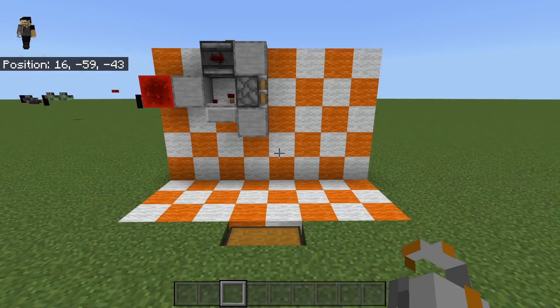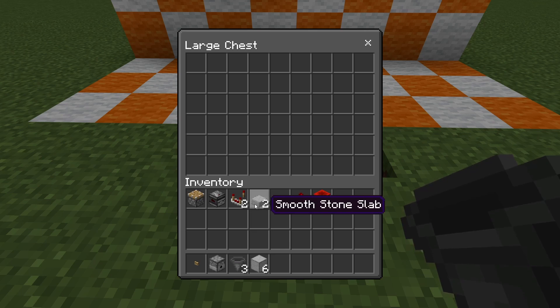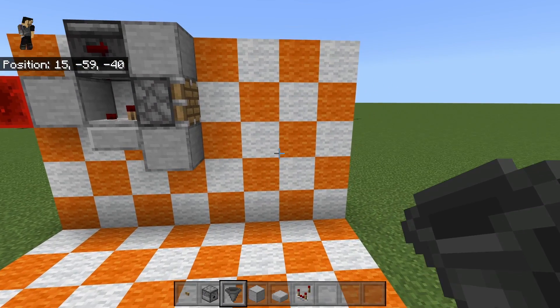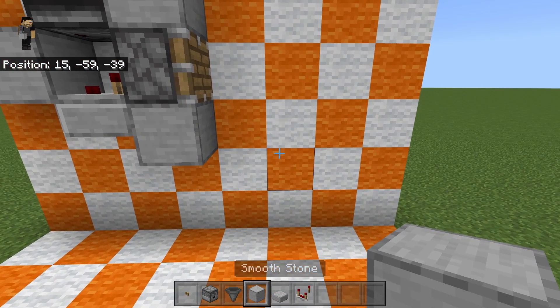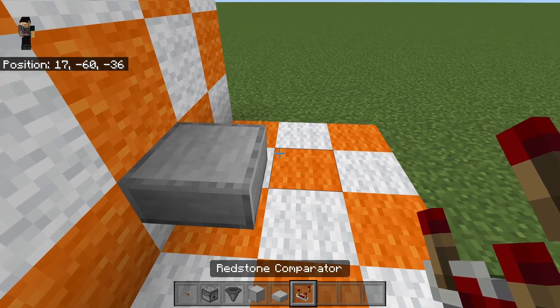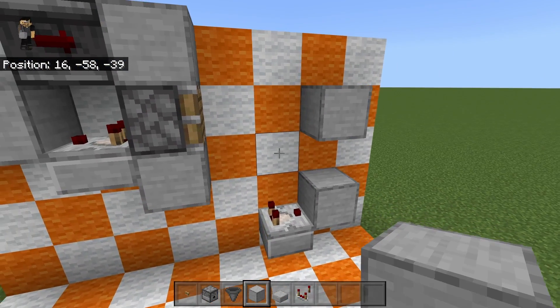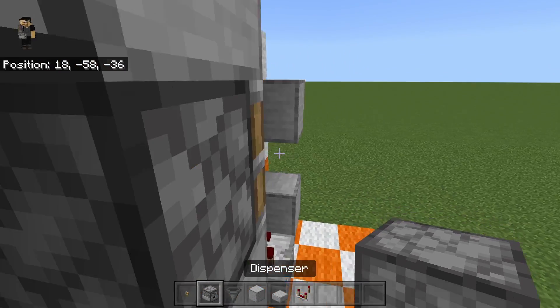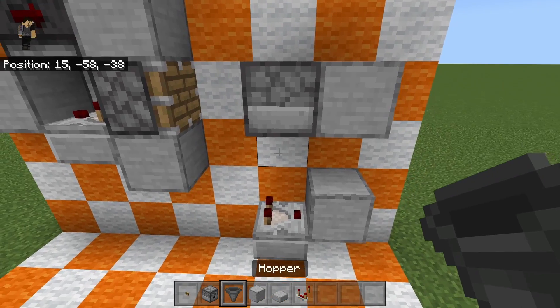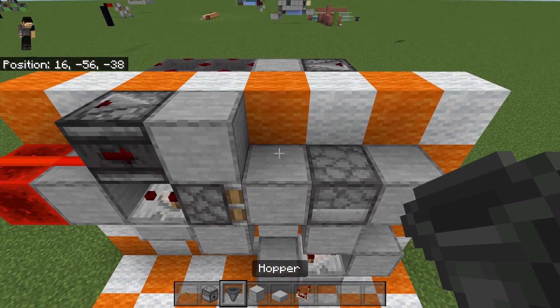Now here comes the front end — very quick. This is very, very simple. We're just going to need a dispenser and a couple of other items. Let's go ahead and begin by placing our comparator down here. We're going to face the comparator towards the hopper. We're going to put a block there, a block above, and then put our dispenser right against this block. We're going to put a block underneath the dispenser.